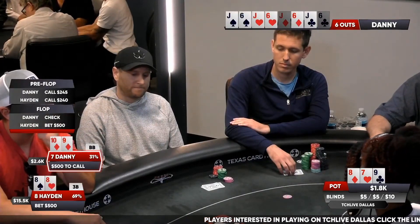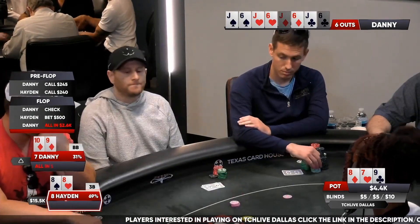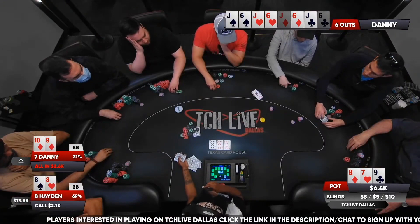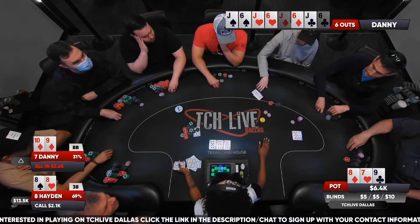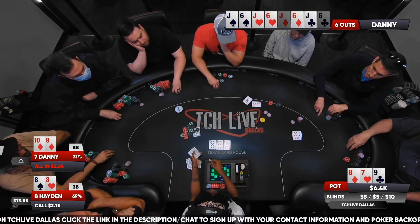All in from Danny, and a snap call from Hayden. What a hand here. Danny is drawing live, but he is going to need some help, and he needs it badly.